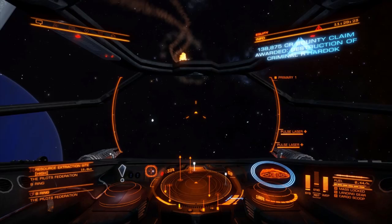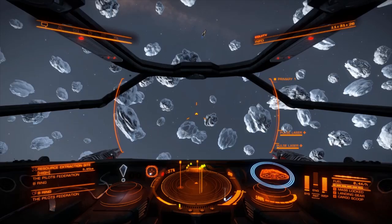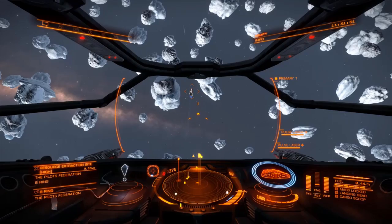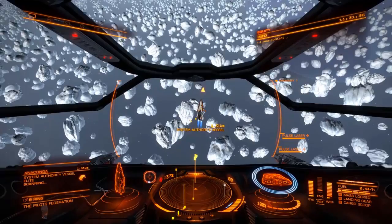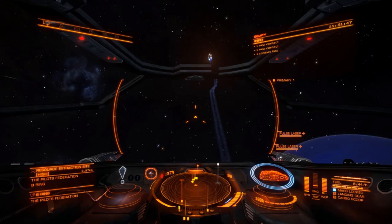You'll notice that some of these things on the radar have got square tops and some have got triangular tops. A square top means he hasn't got his guns out. A triangular top means he has got his guns out. So sometimes if you're following the feds around and they're square, and then suddenly they go triangular, it can mean that they're onto somebody.